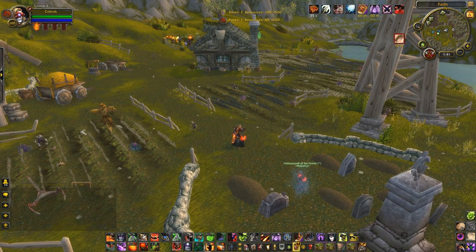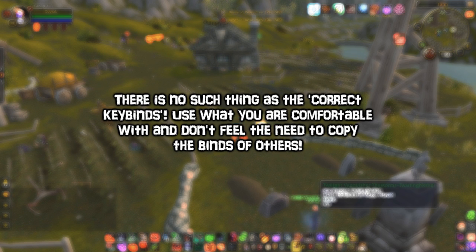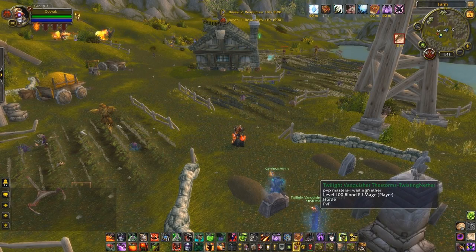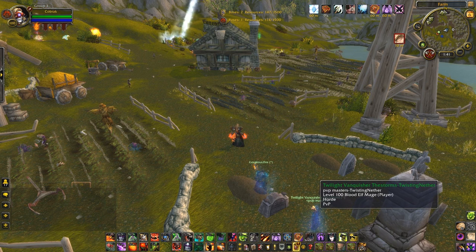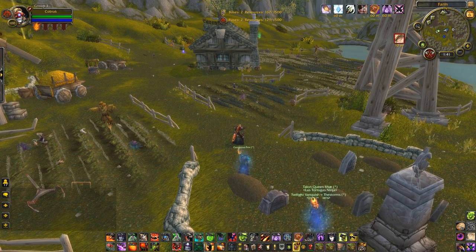So the platinum rule: use whatever keybinds are comfortable for you. There is no universally correct way to bind your spells in World of Warcraft or any other game. All the keys I mentioned were just examples off the top of my head — definitely do your own thing. I ended up playing with the right-hand side of my keyboard, using arrow keys and the numpad, and to most people the footage coming up is going to look completely disgusting. But it's how I learned to play and all my spells are comfortably keybound. Let's get into the footage.